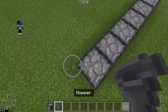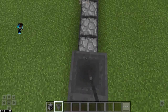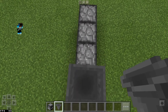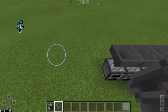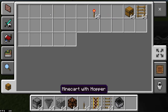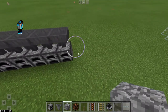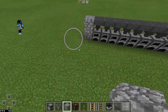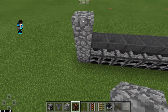So after that, what you want to do is take your hoppers. For the first one you want to crouch, jump, and place it, then just crouch and place the rest. It should look something like this — place one on the side like this and one on the other side like that. The redstone lamp is optional, I just like having it.